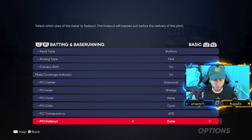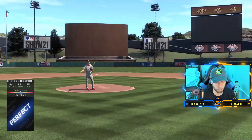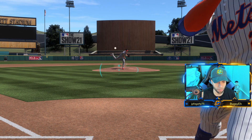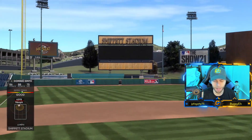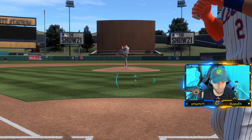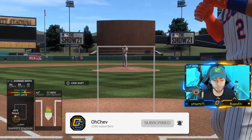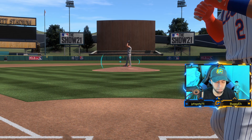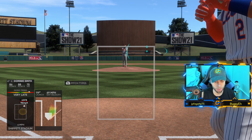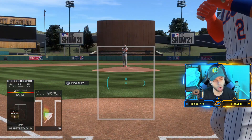PCI fade out — ignore this, it's only relevant if you use an outer PCI, which I don't. Now I'll show you what this PCI looks like in practice. This is what it looks like in game when I play. I like this PCI because it doesn't feel like I'm getting crowded on inside pitches. You have a little more leeway because the bumpers on the outside are like a hammer — you lean it toward the outside pitch and cover yourself on the inside. I wish there were more customizable options, but we'll take what we can get.